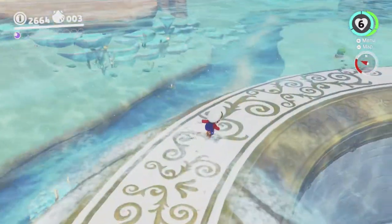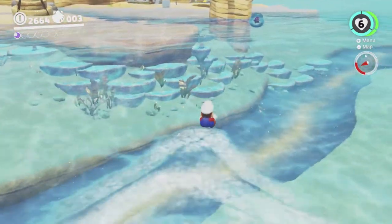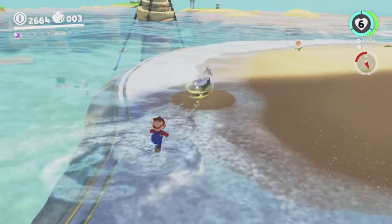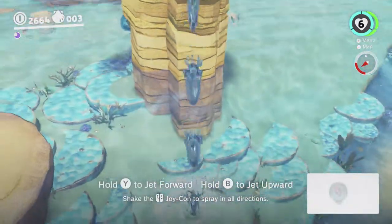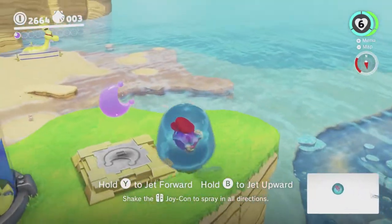Moons, moons, moons. There's one up there which we'll probably try to get. We can grab that rocket plow without touching the sand, like this. And these platforms have grass on top so we can stand on them no problem.